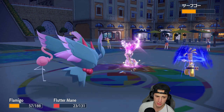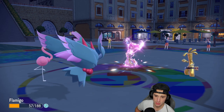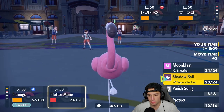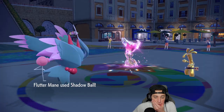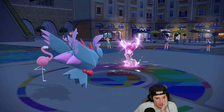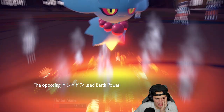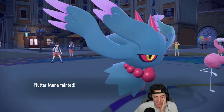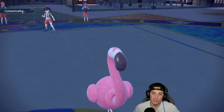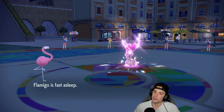Flamigo, wake up! Give me this win! Don't do me like that! You take quick naps, Flamigo. And Gastrodon's going to finish off my Flutter Mane. We're kind of hoping this thing only has Earth Power. From here we're going for Brave Bird - oh my god, can you wake up, Flamigo? Just wake up, give me this win! Do not do me like that!